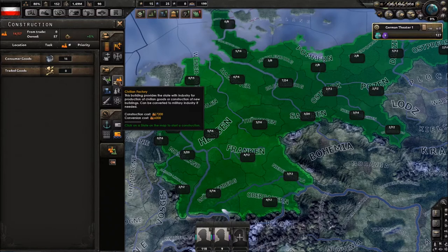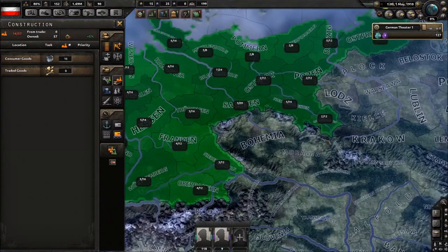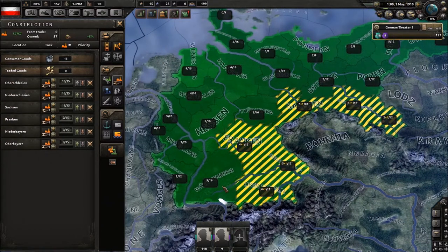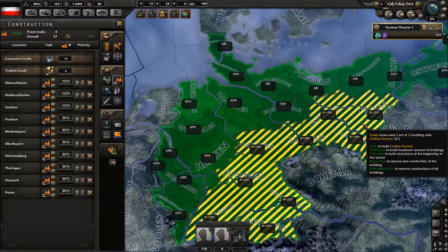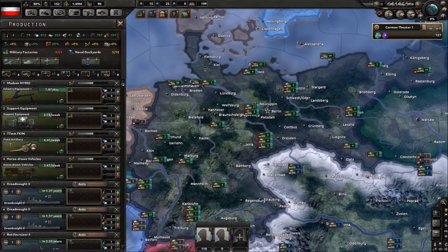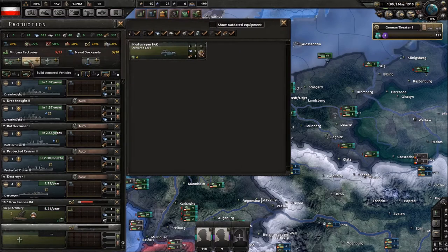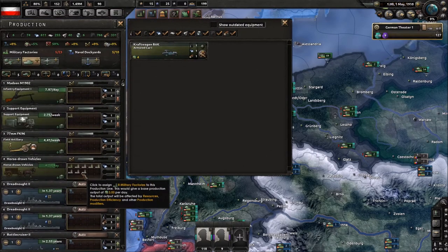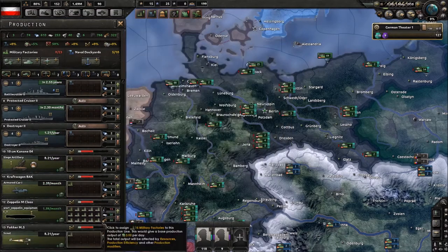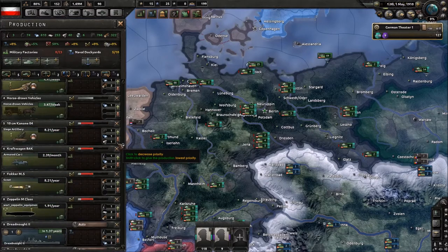We want to build along our borders with Austria-Hungary — four, five, six, seven, eight, ten — let's do just ten civilian factories to get things started. For military factories, I do want heavy artillery eventually. I'm not building armored cars right now but I definitely want Zeppelins — I definitely want these little guys.